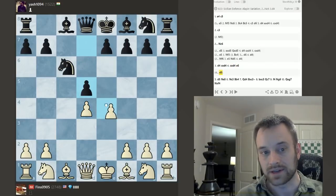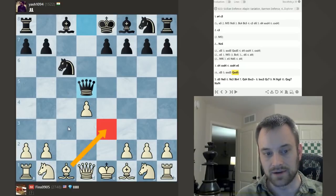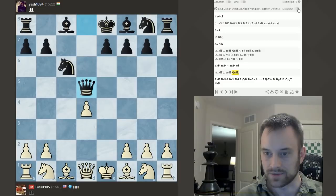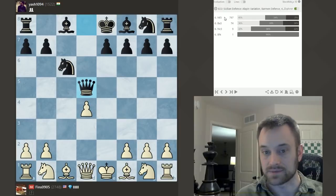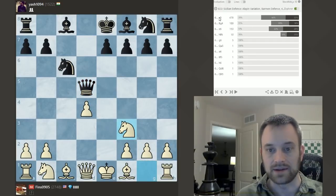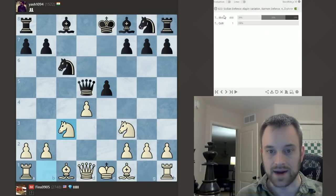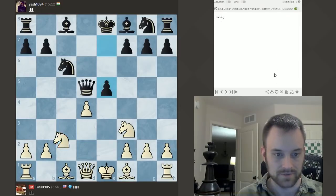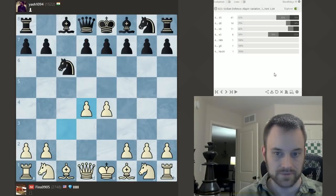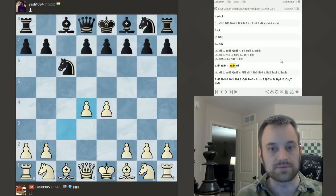So yeah, my opponent played Knight C6, and already after D4 and this trade, I think White's doing pretty well. Black could play D5 and try to fight back, but I wouldn't have minded this. I think I would have played Bishop E3 here followed by Knight C3. Pretty sure this has been played before. Yeah, Bishop E3 or even Knight F3 I guess is better — I'll have to remember that. White scores pretty well here. Hand-to-hand combat in the center. Yeah, White gets the two Bishops. White can even play Knight C3 here.